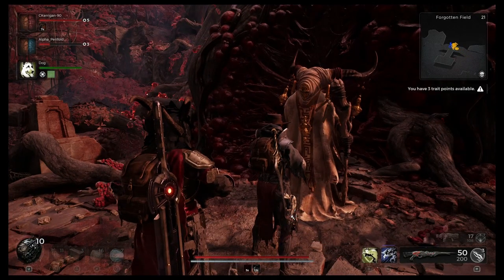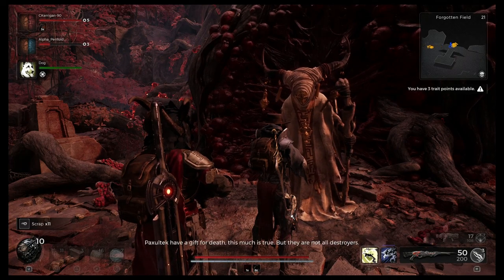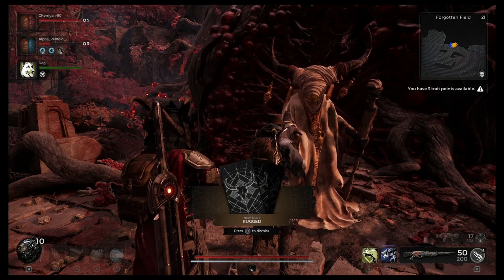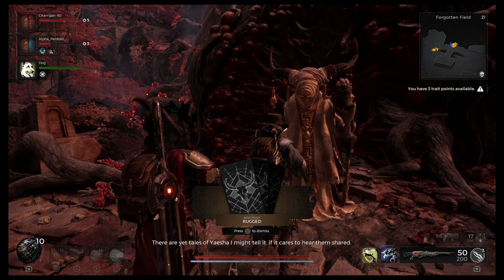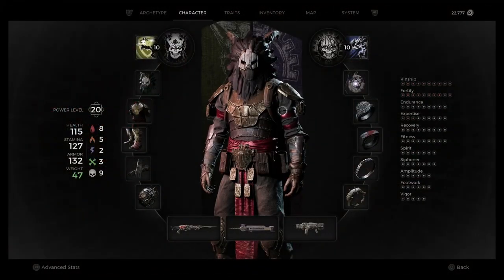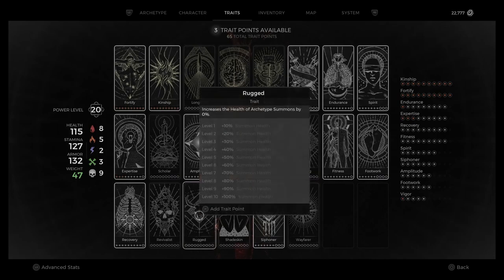Once you're done, the shaman — the priest — is released from the Root Nexus. You can exhaust some dialogue with him, and then he will drop you the Rugged trait. The Rugged trait is a must-have for any summoner build or any summoner in general. You can see it on screen now.